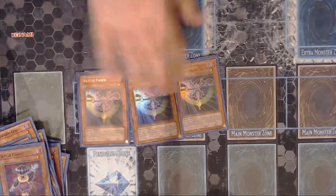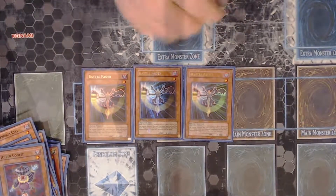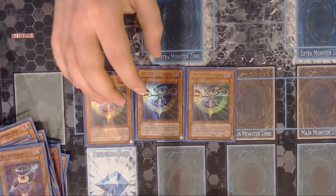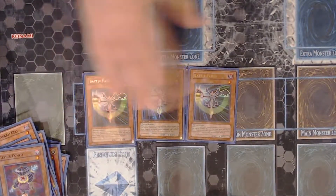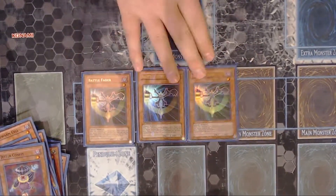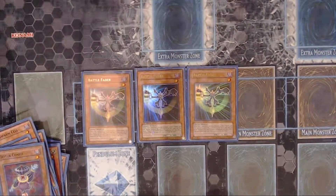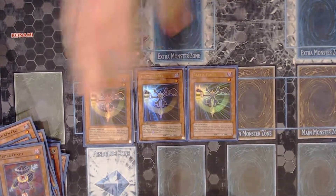Triple Battle Fader. Battle Fader just makes your opponent trying to kill you that much more difficult. When you can search out this card and have other things you can do with it, this card's still on the field so you can just overlay with it — that's what comes in handy a lot. Once again, zero defense. Battle Fader, if anyone doesn't know: if your opponent declares a direct attack you can just special summon it, negate the attack, and end the battle phase.